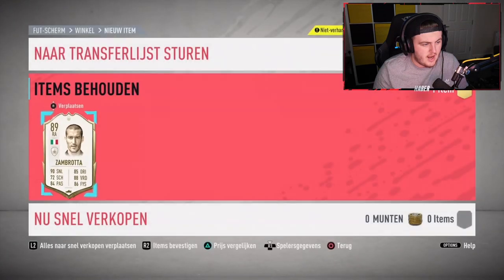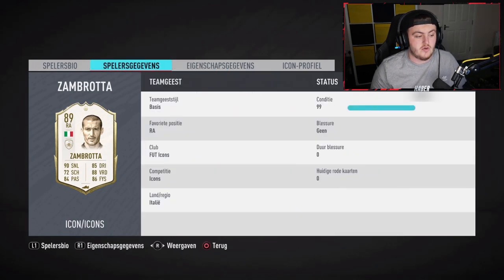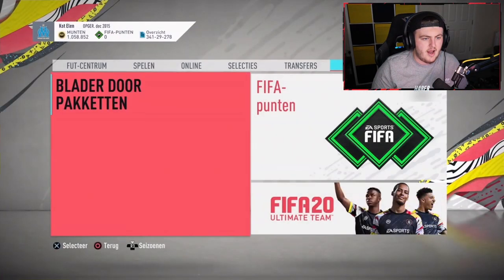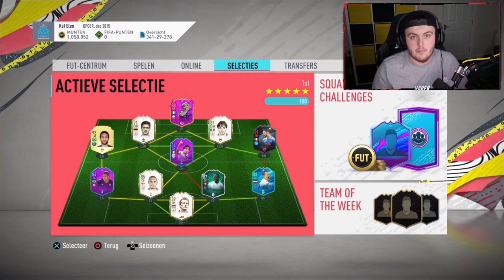This card looks really good in my opinion. I think he's 4-star, 5-star too. So he is 4-star skills, 5-star weak foot — good pace, good passing, good dribbling, good defending and good physicals. A really nice well-rounded right back and probably one he'll use for the rest of the game. I imagine he'll put him in straight there at right back. That's a really, really good one — it's a massive dub. Happy with that.